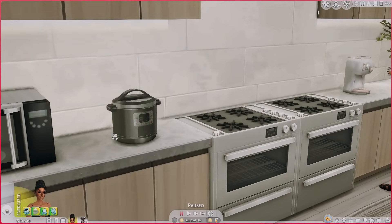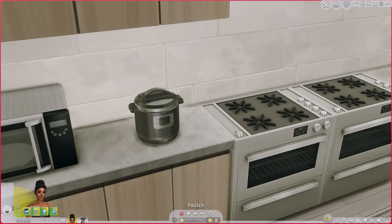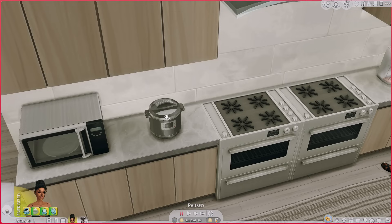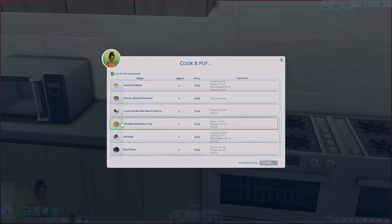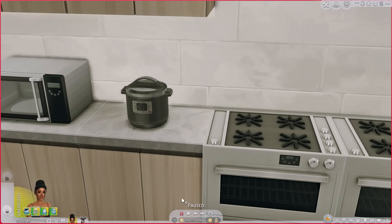The next one I'm super excited about because it gives off the coziest vibes ever. This is the Pressure Cooker by Pied Piper. It provides custom meals like barbecue beef ribs, honey roasted ham, soups, chicken and gelato soup, and beef stew — very home-style meals. This mod is very nostalgic. I think we're gonna have my sim make beef stew.